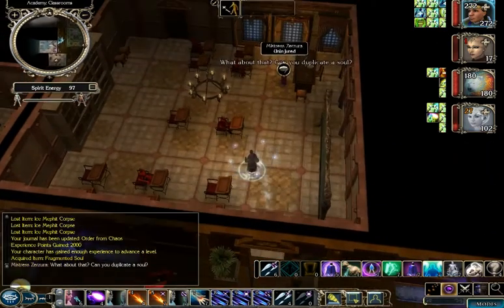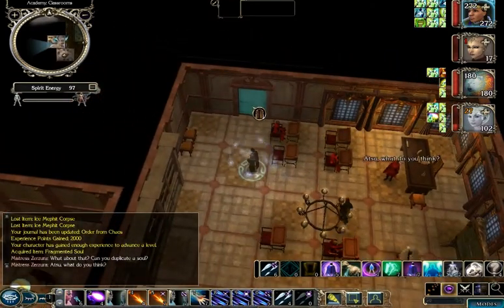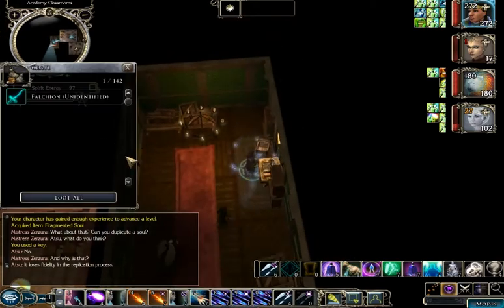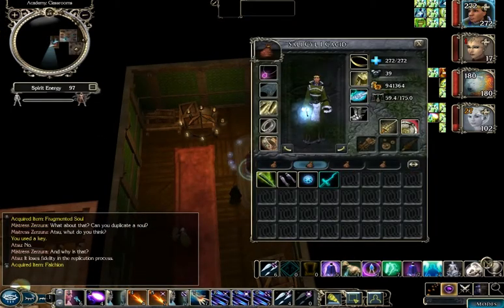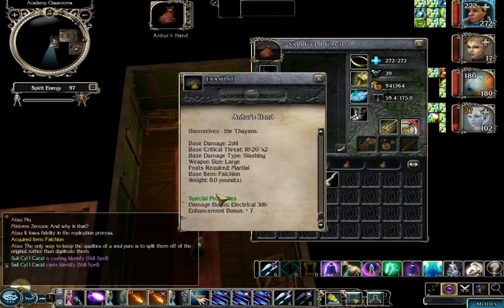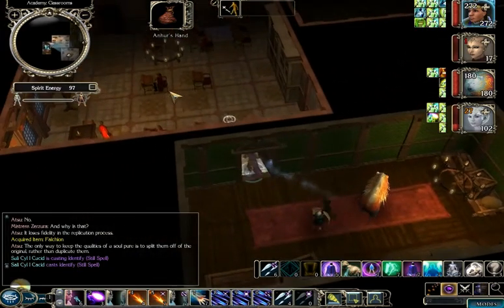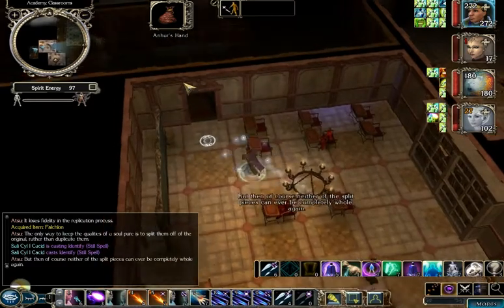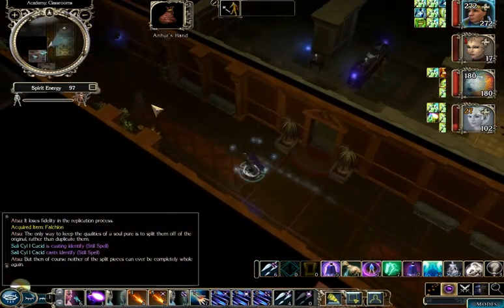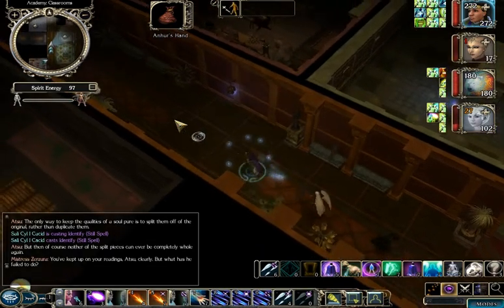In this room there's Mistress Zerzura. This door here was also locked, but we can use the key we got from Minaris to get to it. And this falchion is Anhur's Hand — it's plus 7 and gives 3d6 electrical damage, which sounds ridiculously good, except that you can make things that are literally twice or three times as good for elemental damage. It's kind of disgusting, but that's the way it is.